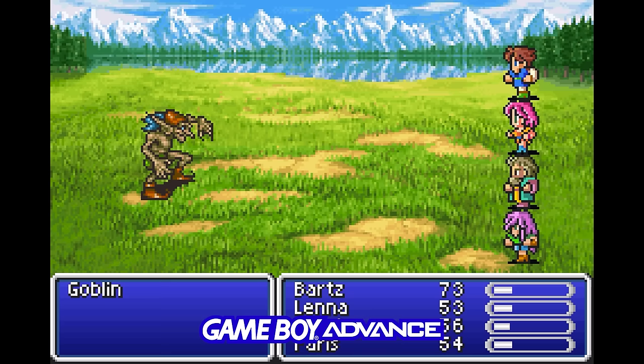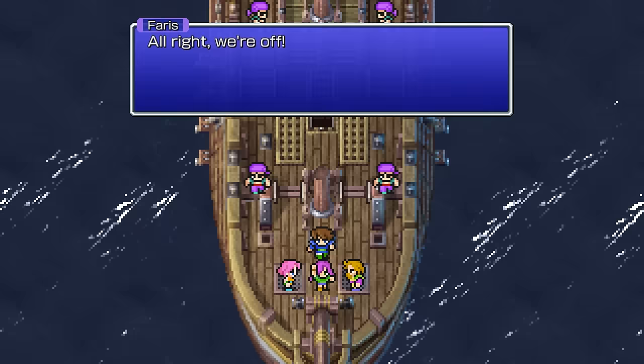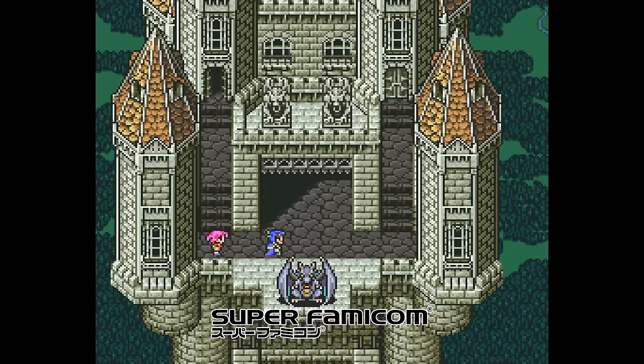So let's discuss visuals. Enemy sprites come from the Super Famicom version, and battle backgrounds are from the GBA version. Otherwise, the font, party sprites, spell effects, and environment details are pretty new, including NPC sprites for important characters.